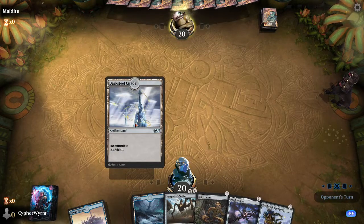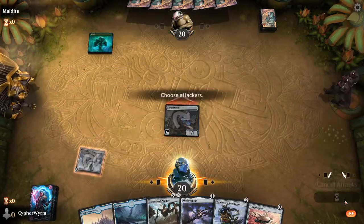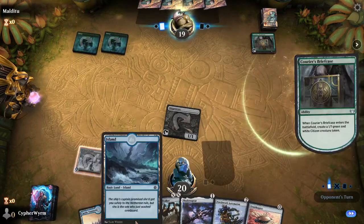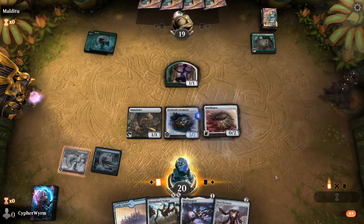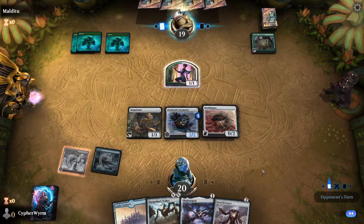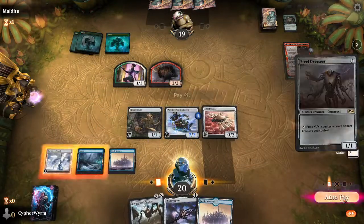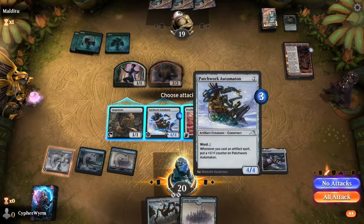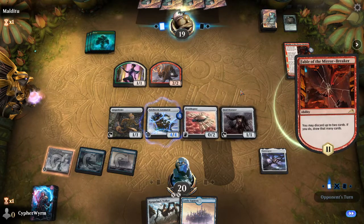We keep this — there we go, we go again. Run it back. Gingerbrute, swing for one. The game plan is simple. We're going against Forest, Forest. Courier's Briefcase — could be frightening. Play Patchwork Automaton, play Ornithopter. Pass the turn. Yeah, there's a Fable. Castle Vantress, Steel Overseer, Shadow Spear. Only give him one treasure because it looks like he's playing Mono Green at the moment.